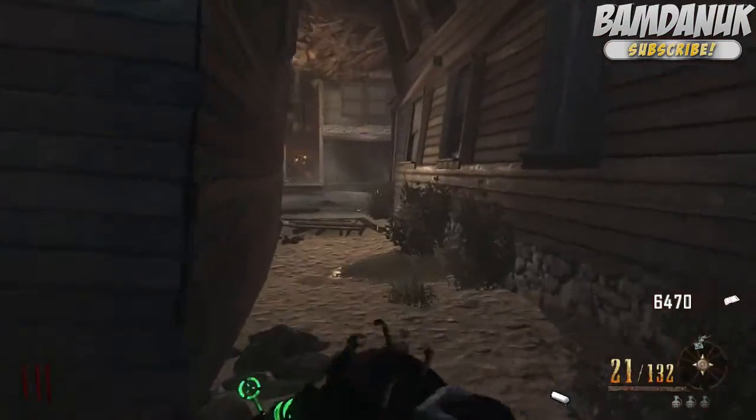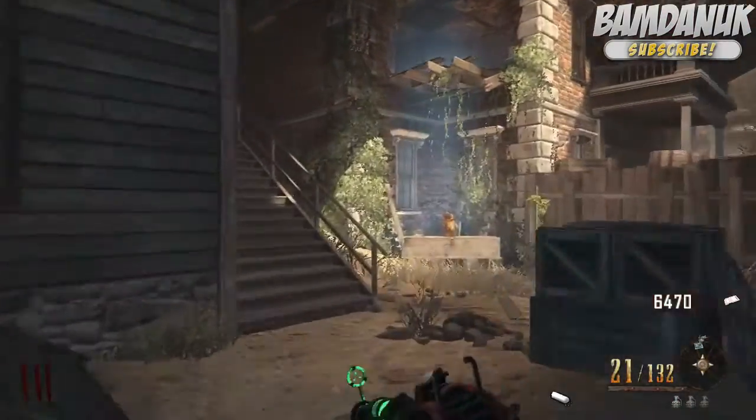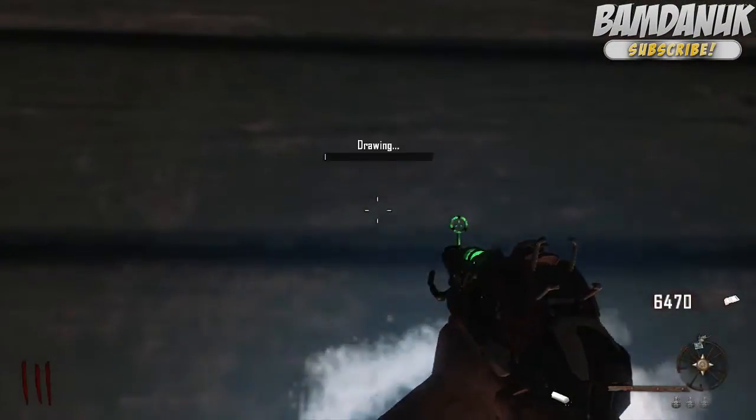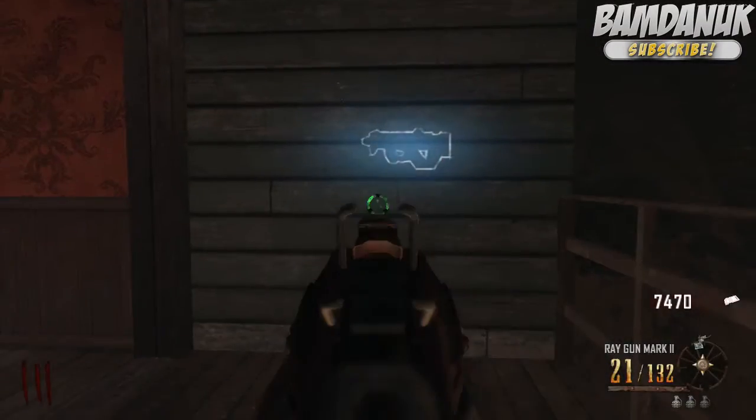So now you want to find the little spot where the question mark is. You can use the chalks wherever you want to, but I'm going to pick this one as I know this one is here. So you just hold X and you'll draw the gun, and now you can buy the gun off the wall.